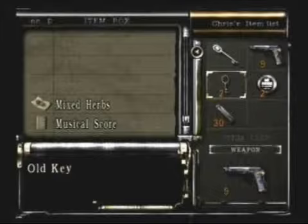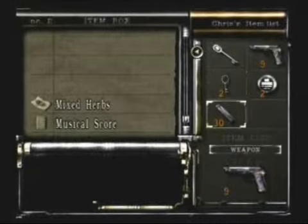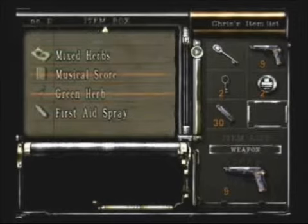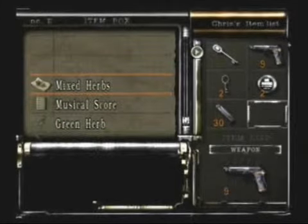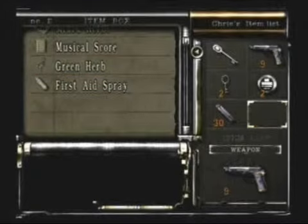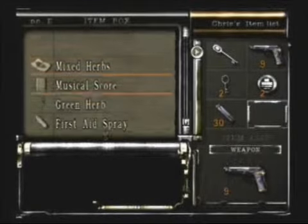Anyway, now that's all settled, let's get some stuff because I haven't really searched that room completely from where I stopped. I searched most of it, but let's see — there's the mixed herbs I got, here's the first aid spray that Wesker left us, and this is some of the ammo that Wesker left us.